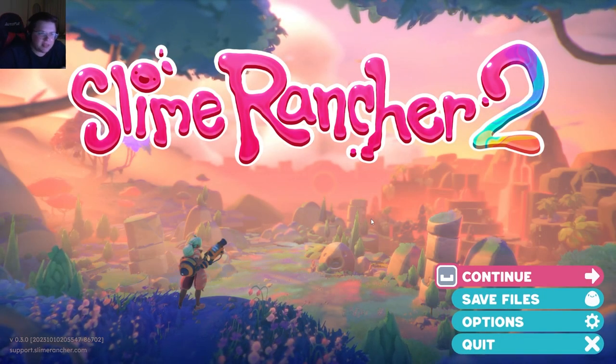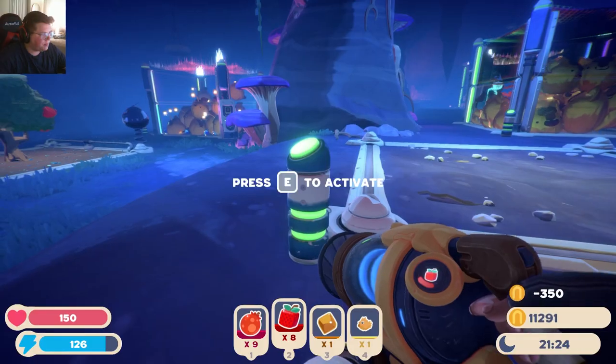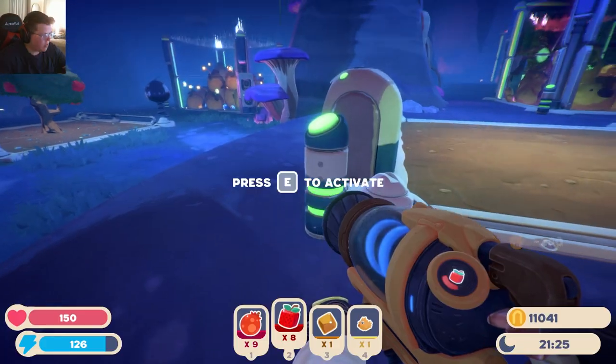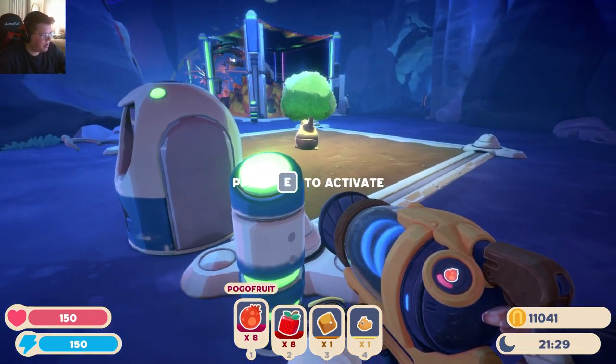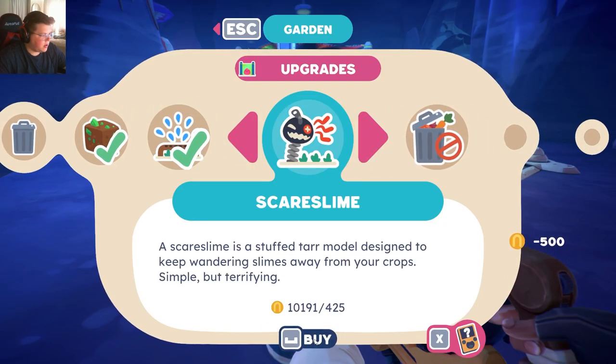Hey everybody, we're playing some Slime Rancher 2. We can go ahead and take this one down too. We can buy another garden. We have cubes in that one, so we'll put this in this one. We'll go ahead and buy all the necessary things for it.